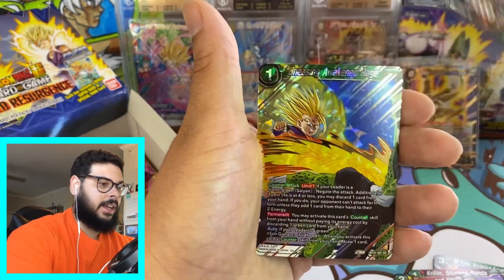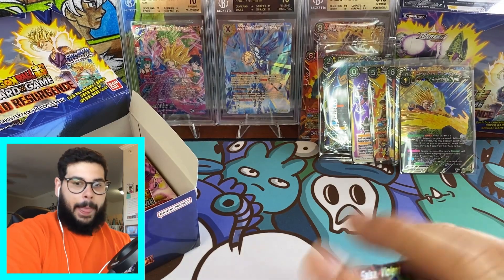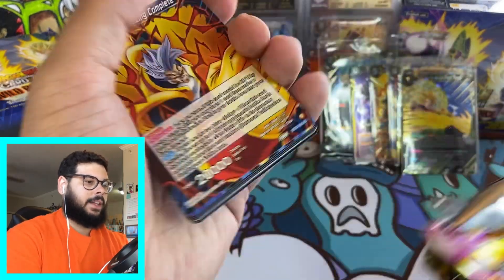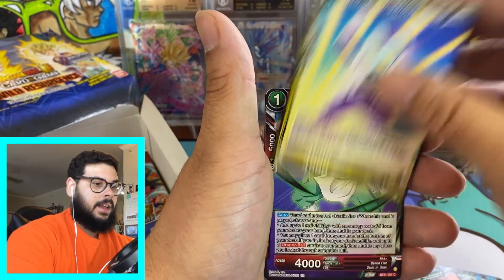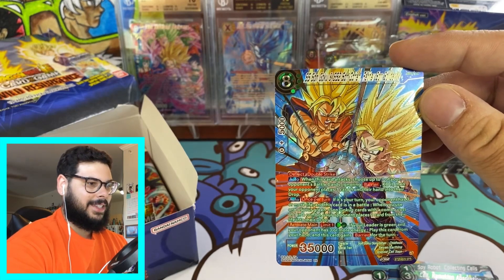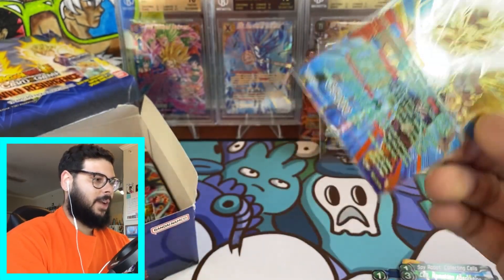They should have done a Shenron pack. Unceasing Awakened Rage — this is the second time I pulled this one. Gohan just kicking Cell's face off. I think they should have done pack arts of the main big hits of the set — a Shenron pack art would have been sick. I would have got that graded for sure. Then there it is — SS Son Goku and SS2 Son Gohan Father-Son Solidarity! I really, really wanted this SPR.